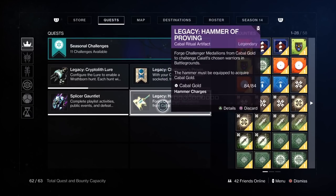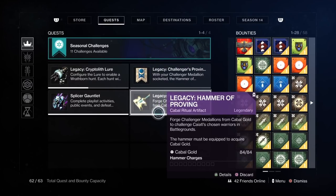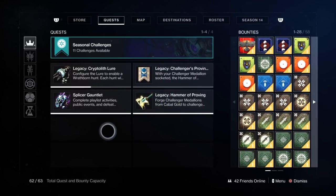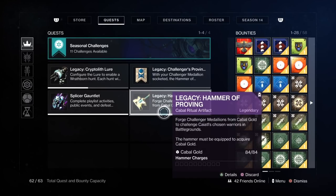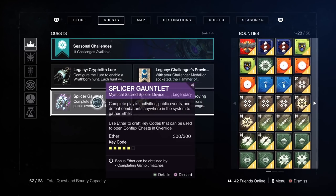You can delete the Hammer of Proving and the Crypto Lift Lure. If you delete the Crypto Lift Lure, I know that it will get stored in Tangled Shore for you, so if you want to pick it up again when next season starts, you can. With the Hammer, I would assume it's just going to be on a table somewhere or at the Abandoned Quest Kiosk. Same thing with the Splice Gauntlet — we can delete that and re-pick it up. I'm probably not going to delete that because I've got space there.